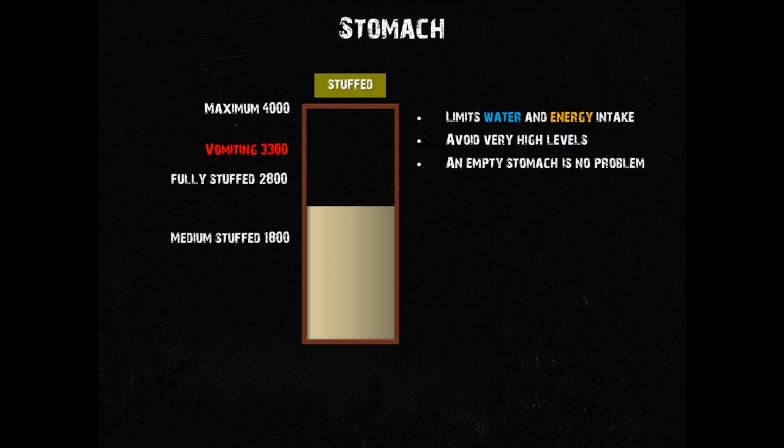Your stomach is essentially a limiter to how much water and energy you can take in in a given period of time. You don't want to exceed its limits, but in the other extreme it's no problem at all to have an empty stomach. The occasional message 'my stomach is growling' by the way is not related to your stomach — it's related to your energy level. So you may actually have a growling stomach and be fully stuffed at the same time, especially if you filled your stomach with water.